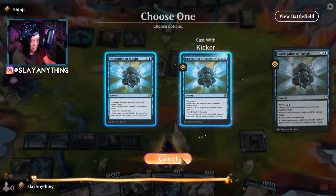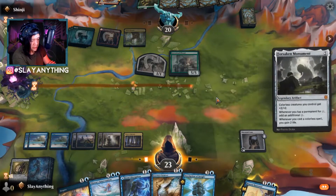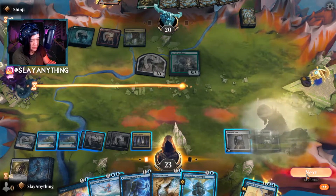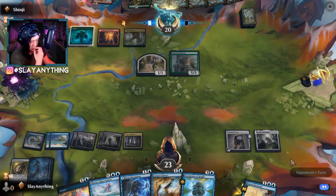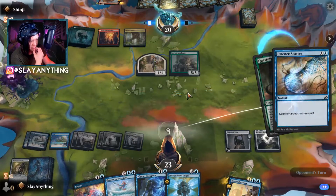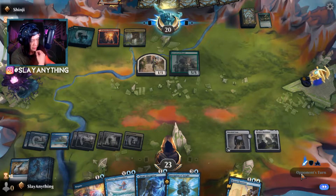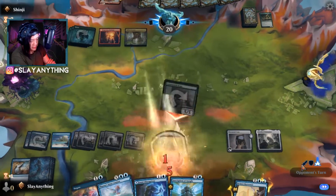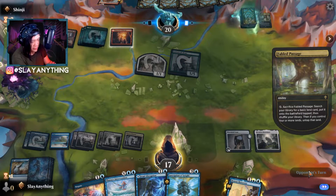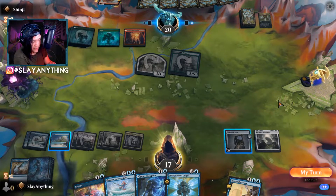We consider Inscription of Insight with kicker versus Forsaken Monument. We go Forsaken Monument, giving us a ton of mana — two, three, four mana right there. We go next. Opponent tries to cast Questing Beast again so we Essence Scatter it — we just don't want that Questing Beast. We're down to 17 life and really trying to find our Ugins. Once we get Ugin, we're in good shape most matches.